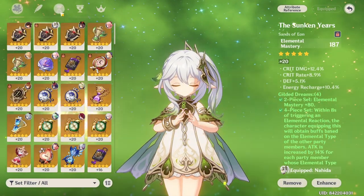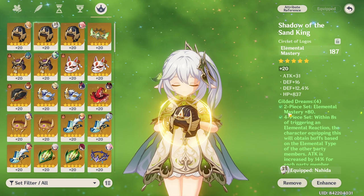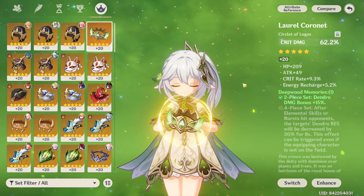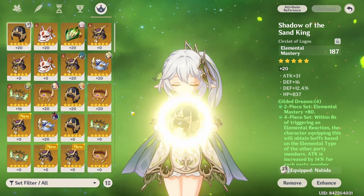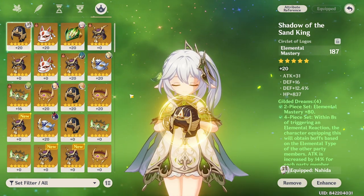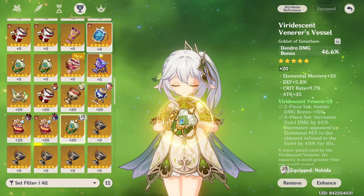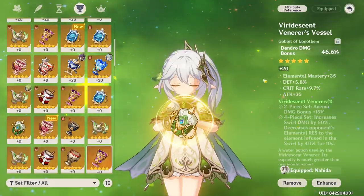If you're having trouble getting a good EM piece for Deepwood, just use Gilded Dreams — it provides enough EM so you can swap out an EM piece for another slot. For example, if you're running above 1200 EM with Gilded Dreams, you can switch out one or two EM pieces and your damage will be very close to, or even better than, a triple EM Deepwood set. Both Gilded Dreams and Deepwood are solid choices. Between crit and Dendro Damage Bonus, they're pretty similar — it depends on which pieces you have with good substats.